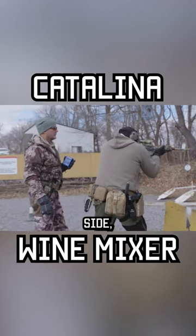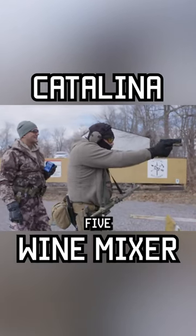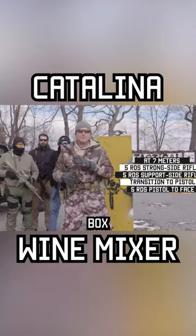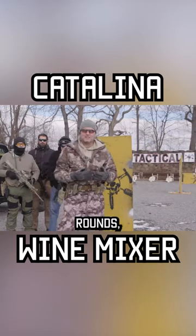Same thing at the 7-meter line: five rounds strong side, five rounds support side. Then transition to your pistol and shoot five rounds — all up in the face, you've got to be inside the head box on the target. That's 30 rounds of rifle total, plus five rounds of pistol.